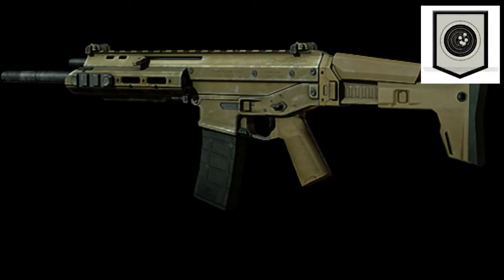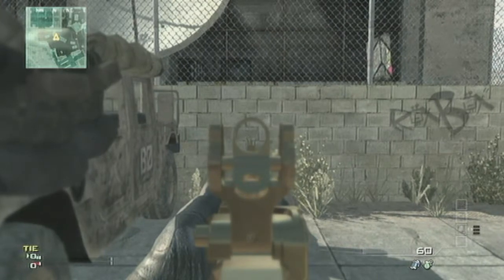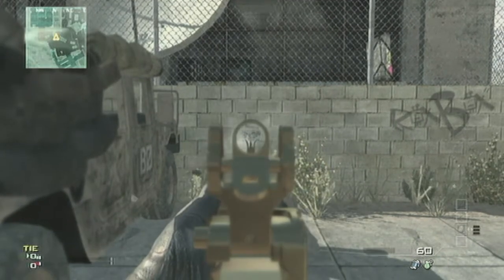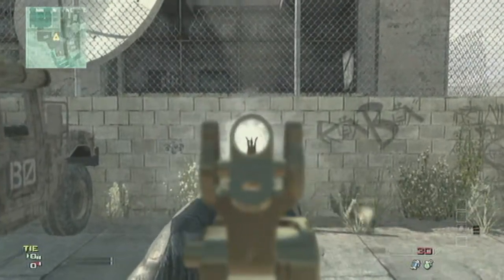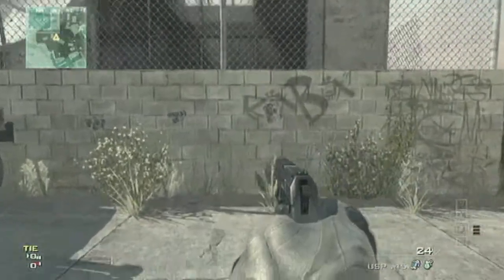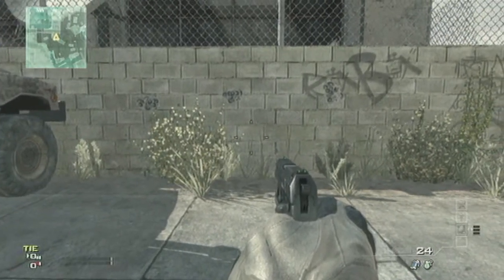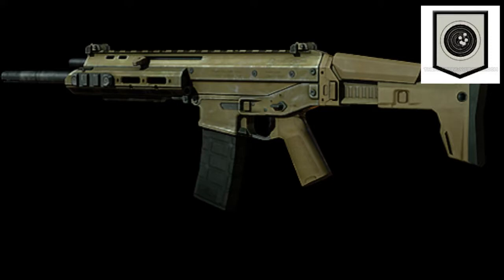First we're gonna start with the ACR and test this out. So we have it — like three bullets per fire, yeah, three bullets per fire can kind of help a little bit. It makes it go off less. Now here's the big difference: the middle one was kind of way accurate, the other two were way off, especially the dark one because the bullets were way off.